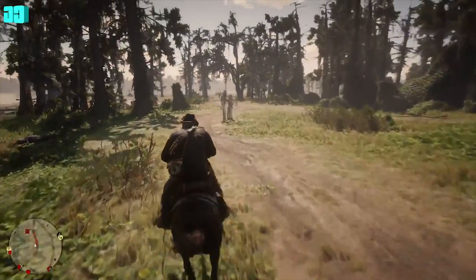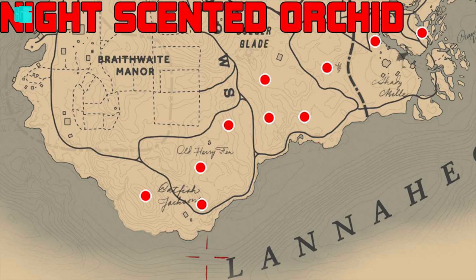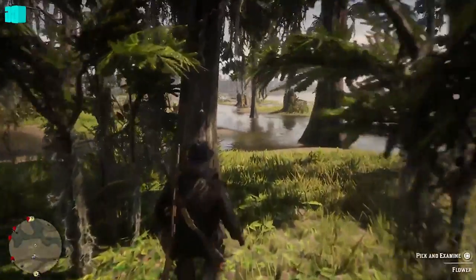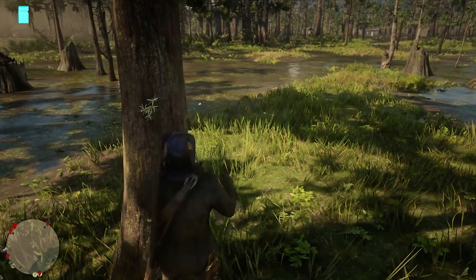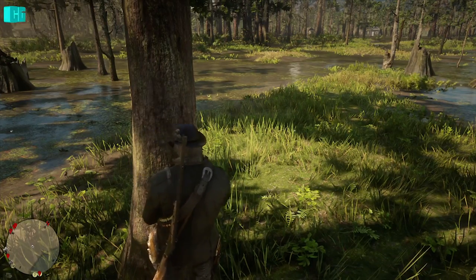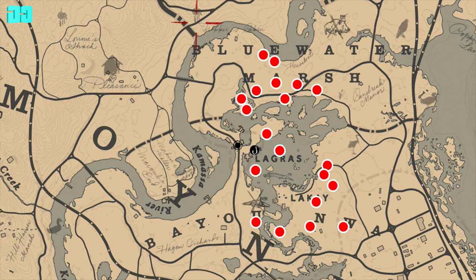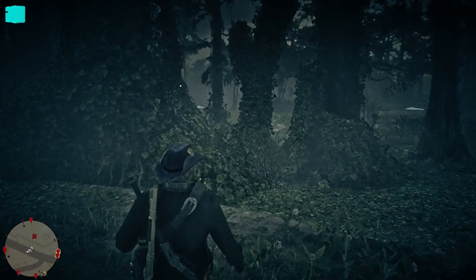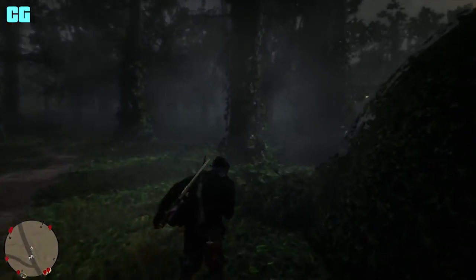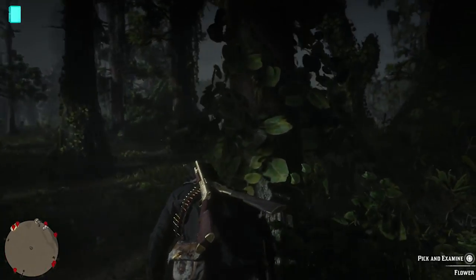For the night scented orchids you want to get these at the location below Braithwaite and to the right of Braithwaite — they're on trees, fairly easy. Then rat tail orchids are also on trees and there are a lot in the same area, near the grass. Spider orchids are on trees as well, and they're at this location on the map, all near each other.